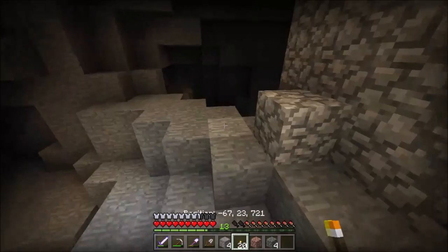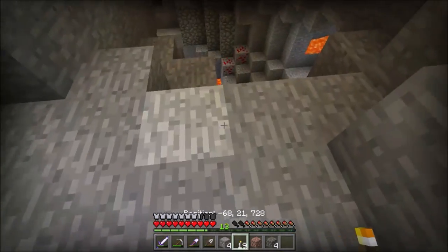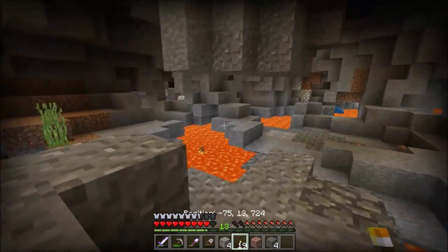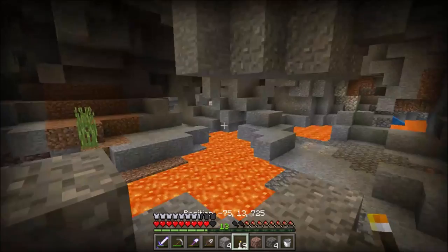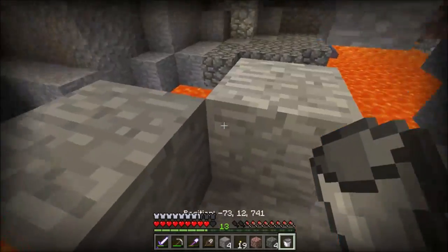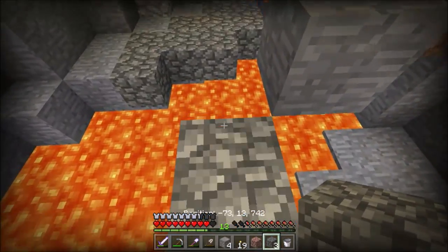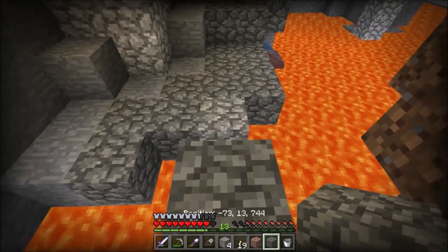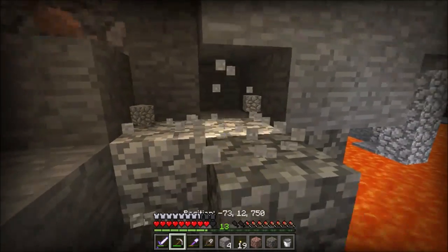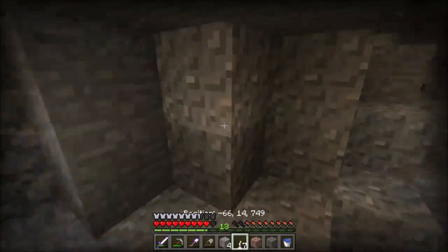I've been mining for a while and this looks super promising - there's so much lava around and we're getting deeper down. I'll take some damage here, ouch, but this is usually a great sign. I have a water bucket. Oh there's gold, there's some redstone here - this is awesome guys! And there's some water over here that I'll take. I don't see any diamonds just yet but it's still very promising.